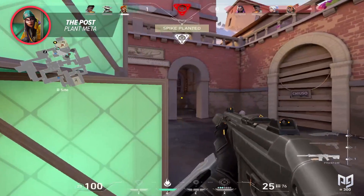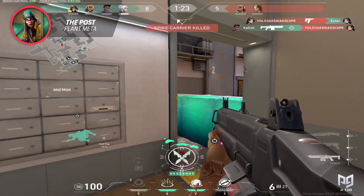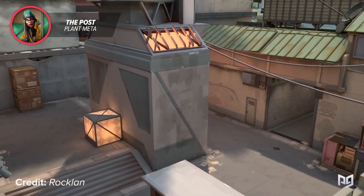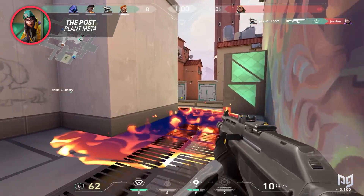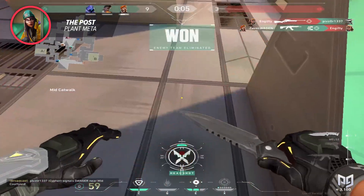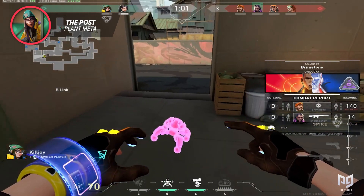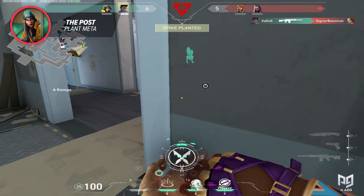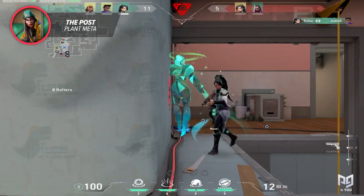More often than not, the only way to avoid this situation is to never let them plant in the first place, which means pushing aggressively as defenders. But that often comes with very inconsistent results, as maps like Haven or Icebox are not welcoming for defender pushes. Basically, the post-plant meta strives to take utility to a whole new level by staggering it throughout the post-plant, and there is just not much counterplay. You either evolve or die. Some may say these factors have been around since the beginning, so why is it so strong now? The answer lies in an agent that has made a resurgence into the meta — Viper.